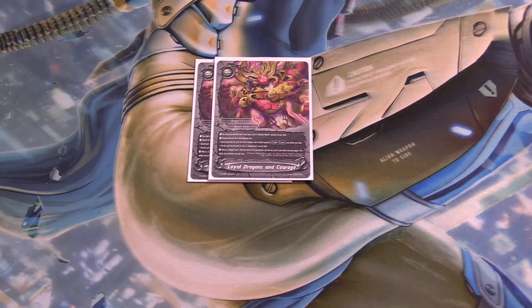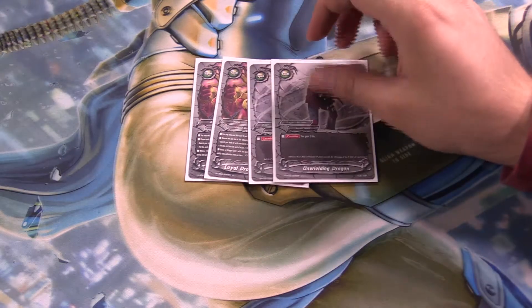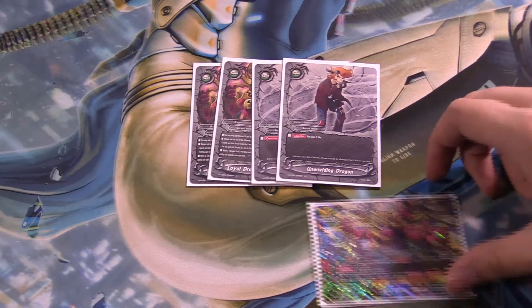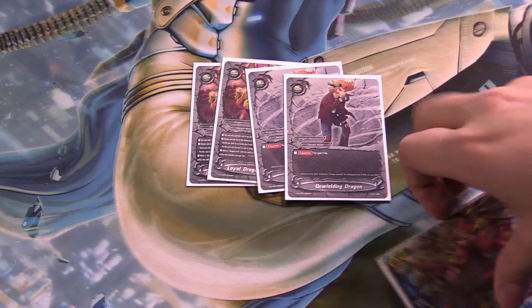I run 2 copies of Unwielded Dragon. Conjure: gain 2 life. Basic. So if I have this guy on the field and my opponent kills it, counter: gain 2 life — I'm not dead.